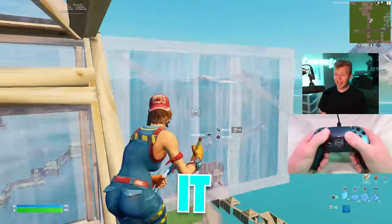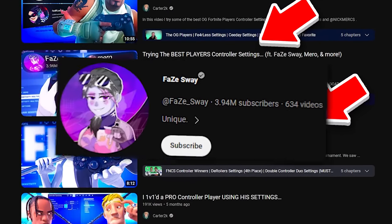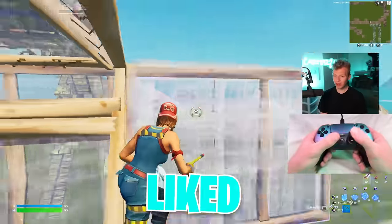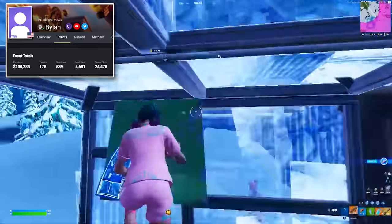The reason I'm even considering it is because I have tried hundreds of pro controller player settings ranging from ghosts like Face, Sway, Mirror, and even dating all the way back to OGs like Nick Mercs, Unknown Army, even Fearless. Out of all of those, I've only liked one player's settings enough to copy them, and that's FNCS winner byla.